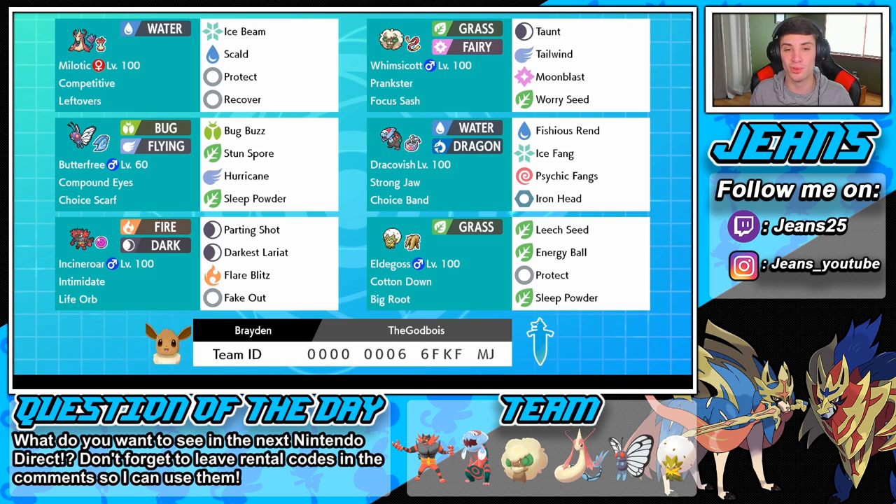In the final spot it's probably my favorite Pokemon for this team — it's gonna be this Big Root Eldegoss. A Big Root actually gives us more HP with Leech Seed, Giga Drain, all that good stuff. This thing has Leech Seed, Energy Ball, and another Sleep Powder, so we've got two different ways to put Pokemon to sleep. It also has the Cotton Down ability, so whenever somebody hits my Eldegoss everybody on the field besides the Eldegoss will have a speed drop.